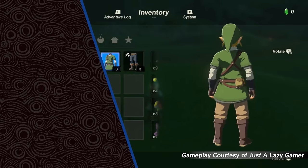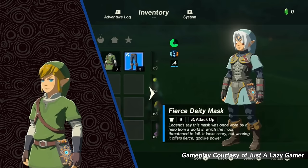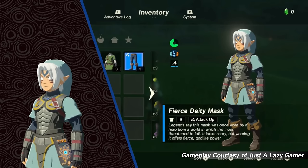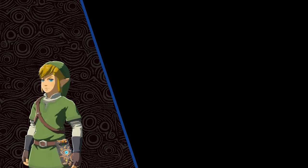Clever fans have data-mined the game to reveal several unused outfits. These include the Sky Set and the Fierce Deity Set, which are presumably attached to unreleased Skyward Sword and Fierce Deity amiibo figures, but only time will tell.